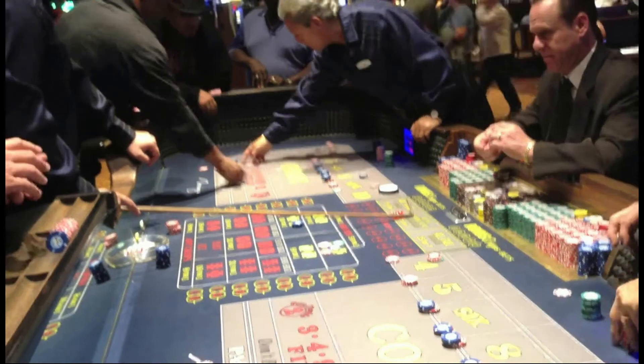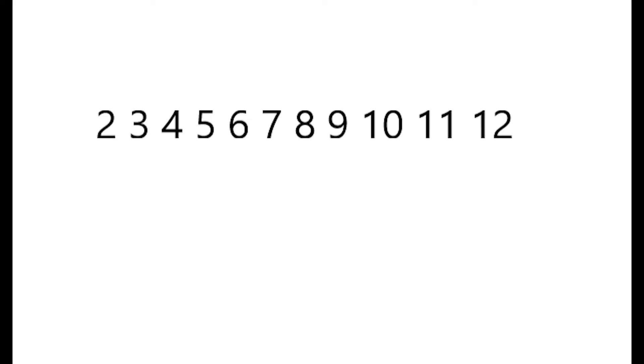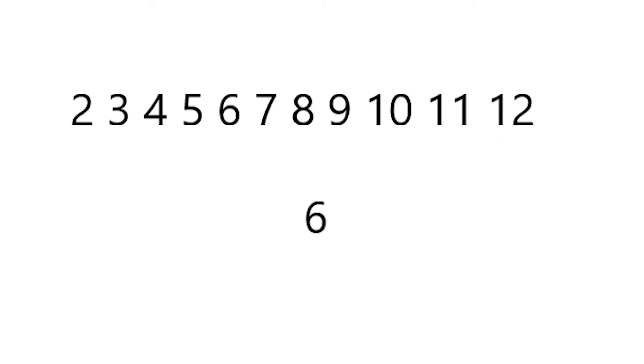Okay, let's talk about the basic game. Let me break it down so it's fairly easy. Let's say I have the numbers 2, 3, 4, 5, 6, 7, 8, 9, 10, 11, 12, and I told you to pick one number. Let's say you pick number 6. Now I hand you two dice and say roll as many times until you get a 6. Let's say you roll once, twice, three times, four times — the fifth time you roll a 6 and you win. Pretty simple, huh?